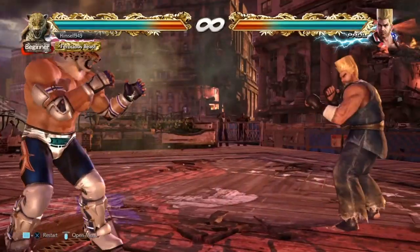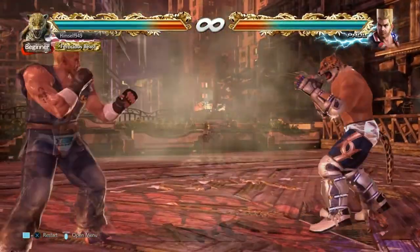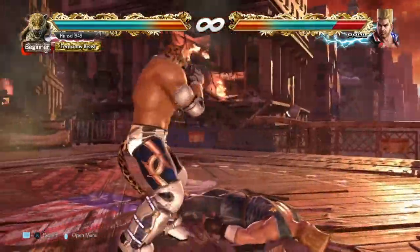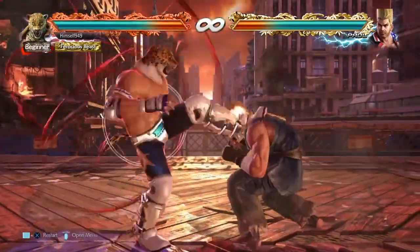When people are scared of throws, they start to duck, so this becomes your best anti-duck tool. It's 15 frames, safe on block, does 38 damage, and an alley kick is guaranteed. And it also has psychological damage, because that long animation basically says to them: I called you ducking and this is your punishment.